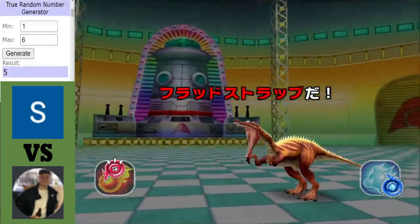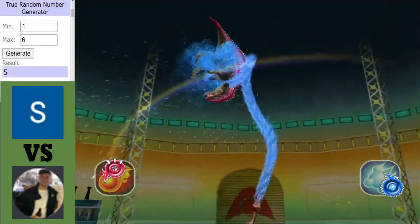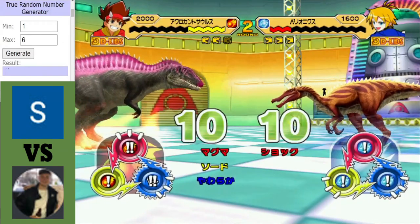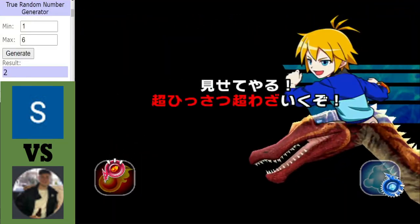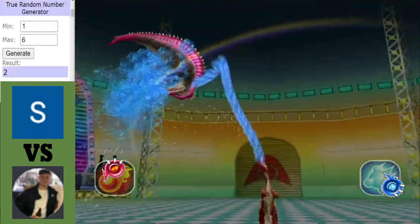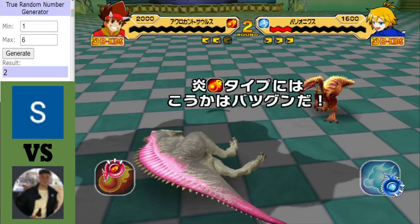Another Aqua Whip coming from Baryonyx. Is Star Pumpkin in trouble here as Pilk seems to be in a decent position? Pilk storms into a 2-0 lead over Star Pumpkin.